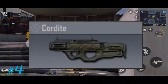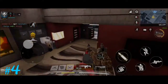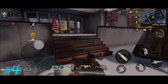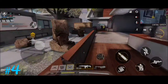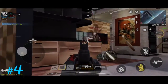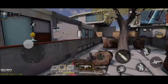Moving on to number four, we've got the Cordite. Cordite is a weapon that has medium stability and a nice damage range. It also has a great ammo capacity — you can put on an extended mag and it goes up to around 60 bullets, which is great for an SMG considering the damage is lower compared to assault rifles.